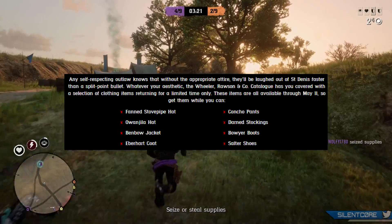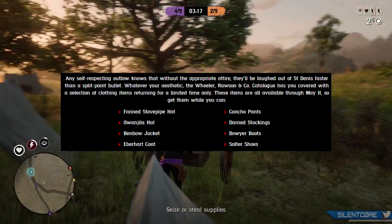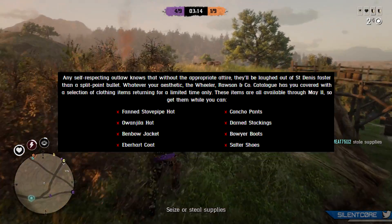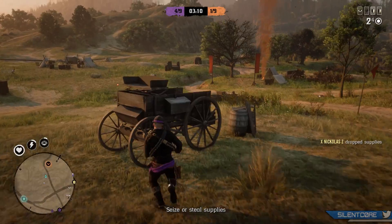The returning clothing items include the Fanned Stovepipe Hat, Wanjilla Hat, Benbow Jacket, Eberhart Coat, Concho Pants, Darned Stockings, Boyer Boots, and Salter Shoes.